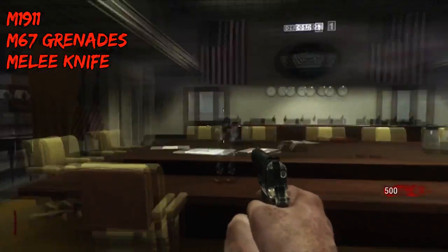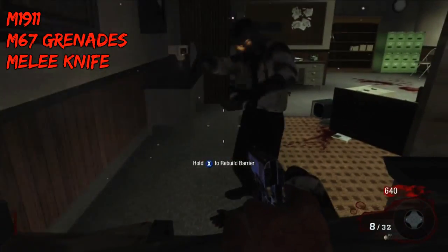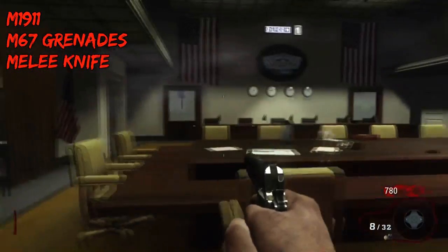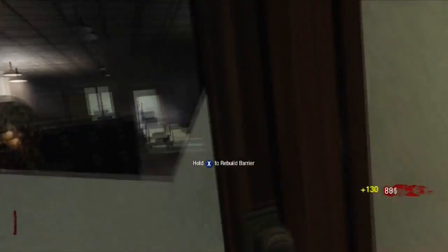These are the weapons you start off with, and they luckily begin with the letter M, so you're allowed to use the M1-911, the M6-7 grenades, and the melee knife. You start off with those M6-7 grenades, so don't worry about that. You can throw grenades, knife, and shoot the pistol as much as you want in the beginning.